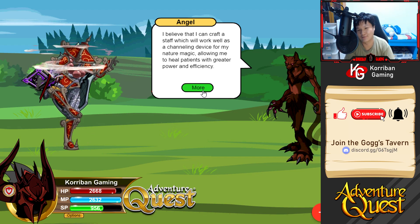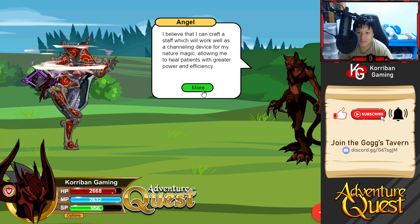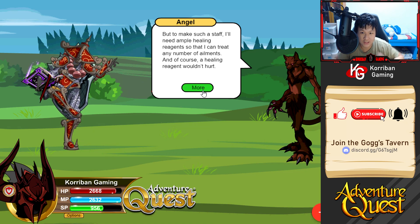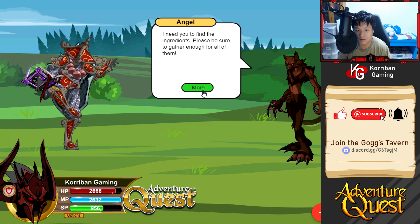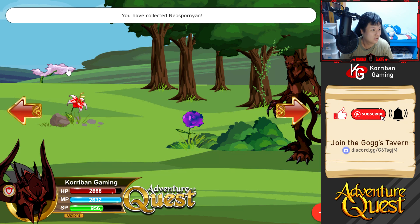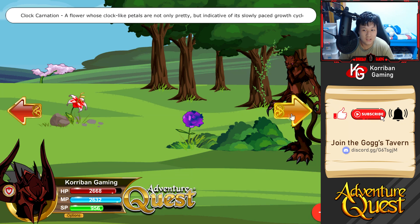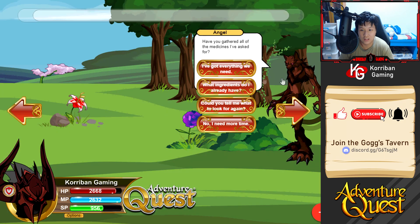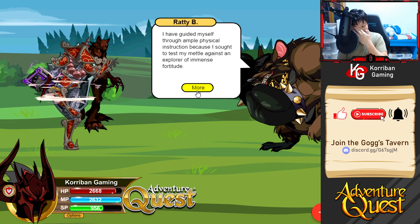On the very last try - we got it! The healing quest! The NPC says she believes she can create a staff which works as a channeling device for her nature magic, allowing her to heal patients with greater power and efficiency. She needs healing reagents to treat any number of ailments. For this variant we need Neo-something (hard to pronounce), Pure Blood Lily, Healing Spring, and the Ancient Tree. Ready Be, prepare to meet your maker!